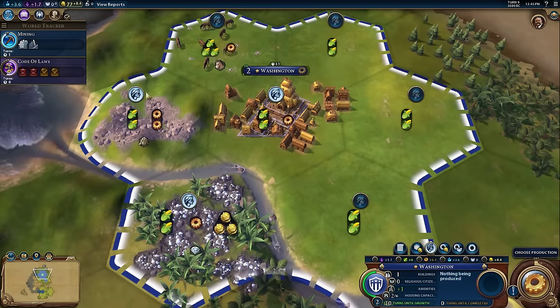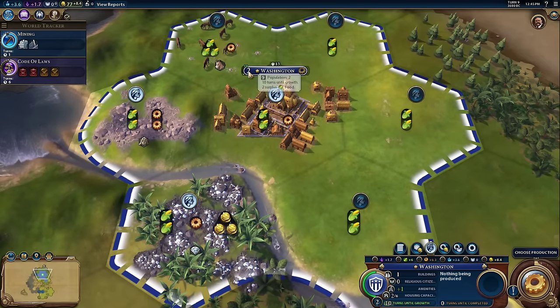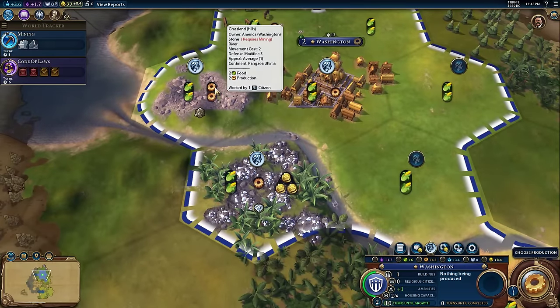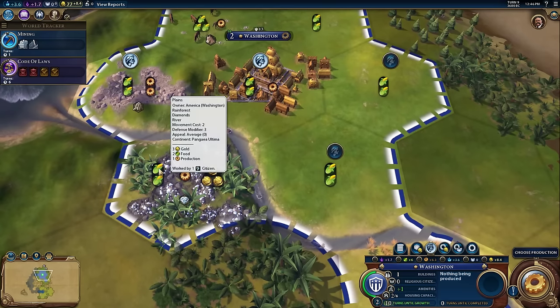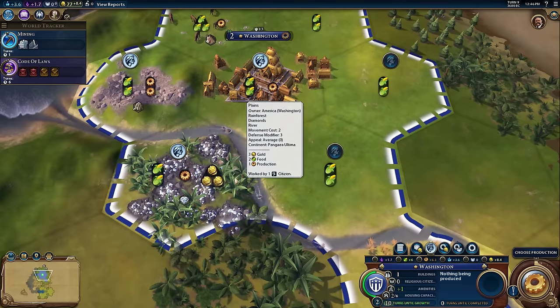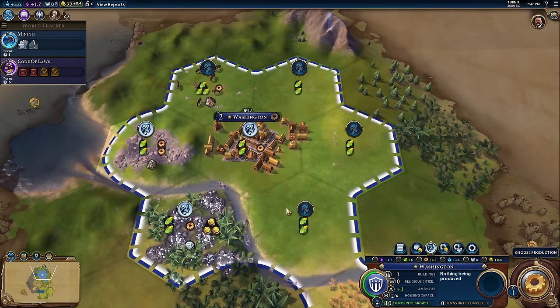With our population of two, two tiles get worked beyond the central tile. It's working the stone over here, which is producing two food and two production. And it's also working this rainforest diamond tile, which is producing two food, one production, and three gold per turn — a very rich tile in terms of money. The more food that gets worked, the faster your city will grow.